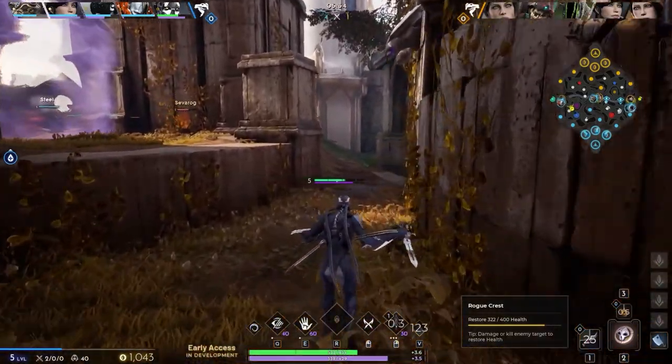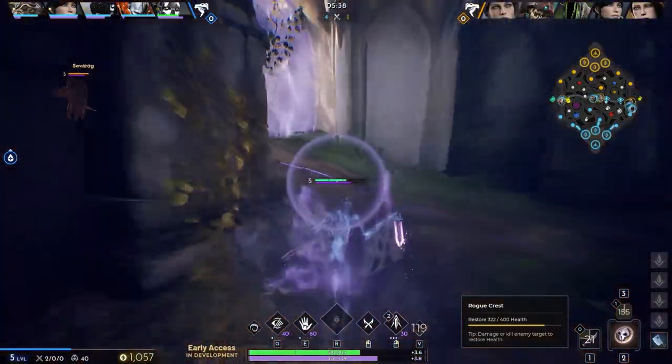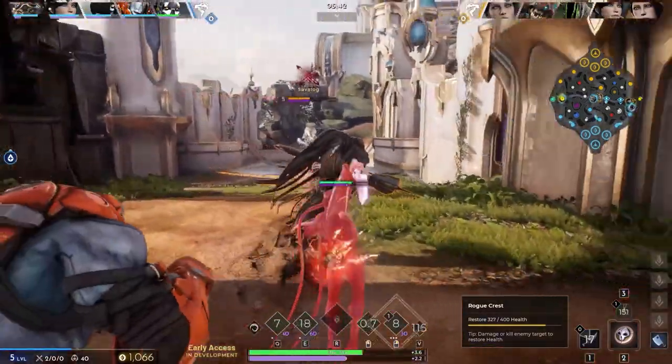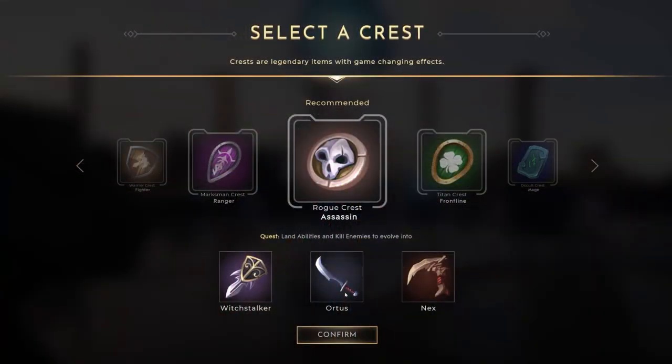Or shore up your weaknesses. Often in the beta test I had no idea what my crest progress was, but with the new UI I'll be able to better track what I need to do in order to gain a powerful new item. Correct me if I'm wrong, but I don't remember being presented with this crest selection screen in the CBT. This is a major improvement that will help players better understand the importance and possible impact of those crests.